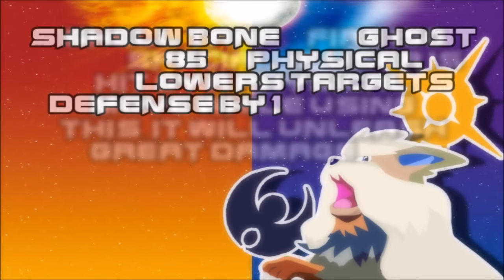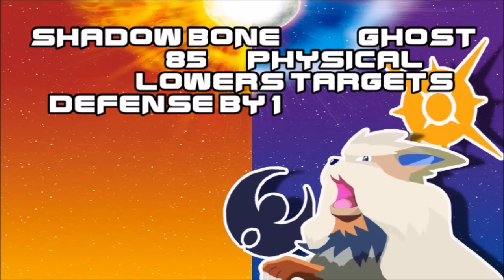That is followed up with Shadow Bone — guess which one learns that. It's a Ghost-type 85 base physical move that lowers the target's defense by one. As stated before, we really need more physical Ghost-type moves, so seeing another one is pretty darn nice, and it has a nice niche to it.